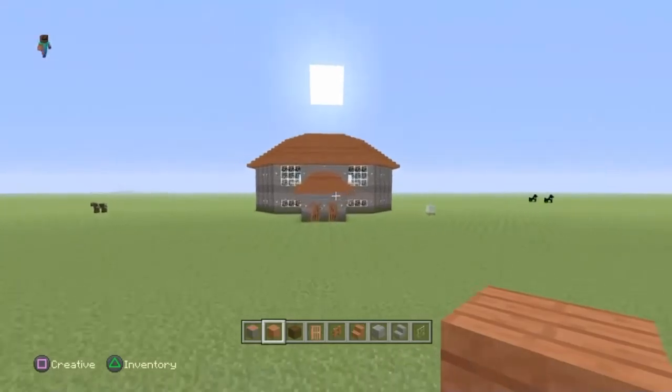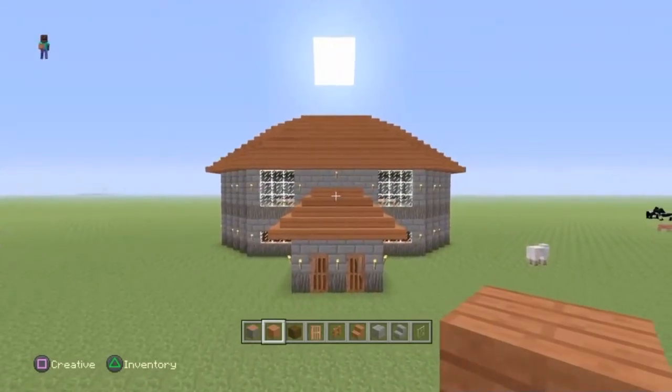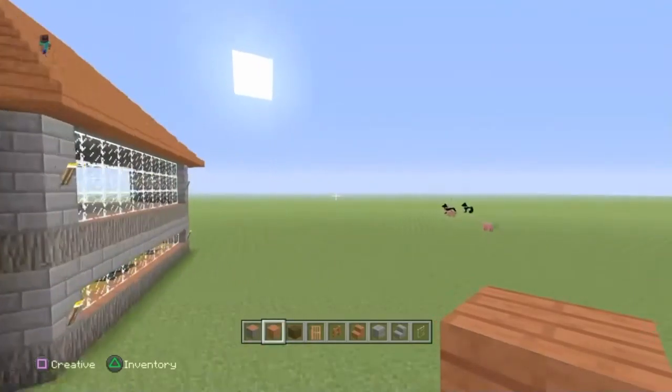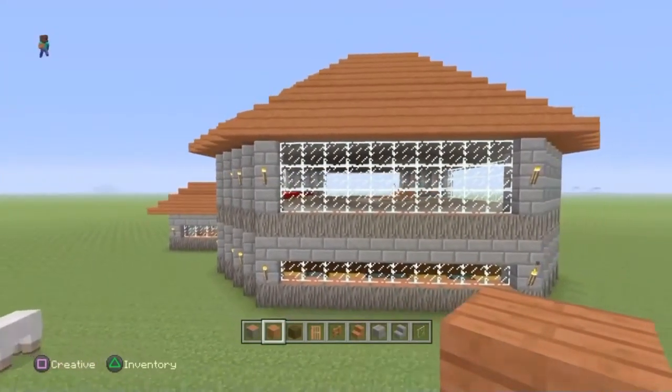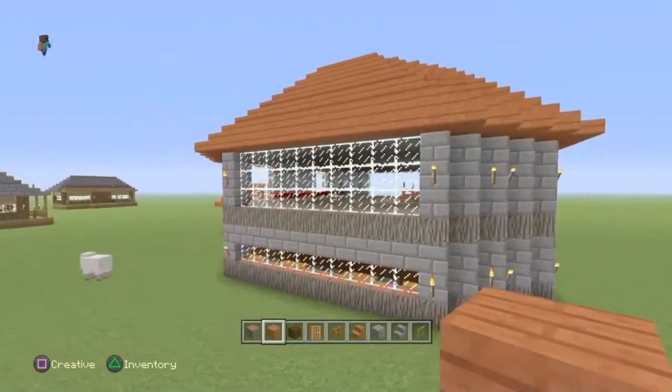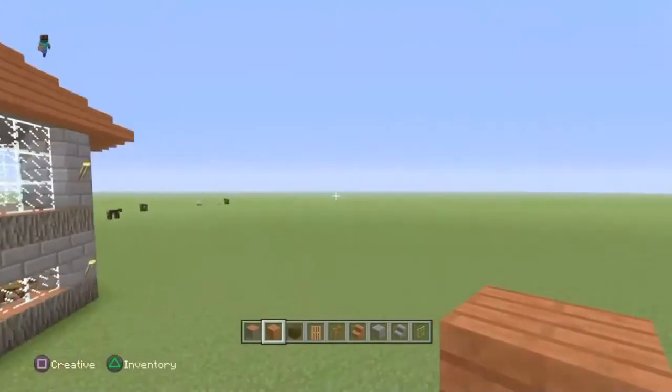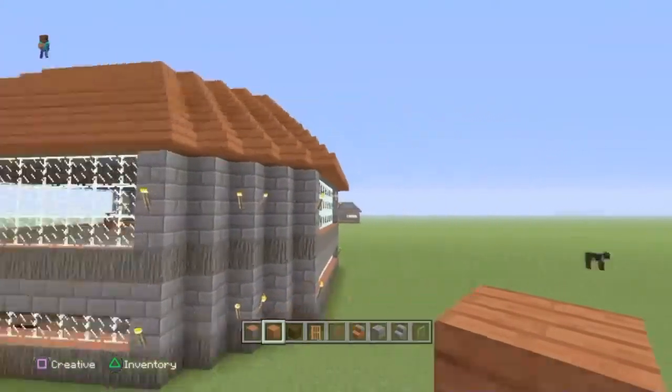This time we're going for pretty much anyone, which is a very big house, quite complicated. And for this house, I used some new materials which recently came into PlayStation Minecraft, which is Acacia Wood and Dark Oak Planks. So I thought, because they're new, let's do a Let's Build with them.